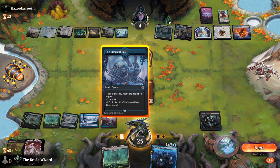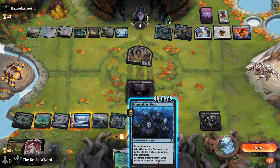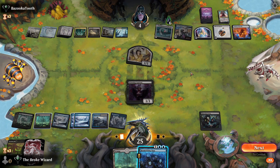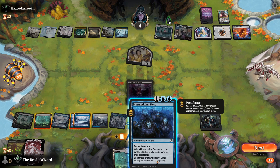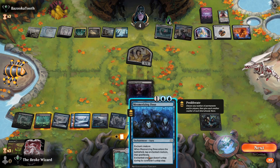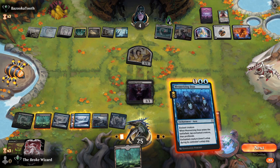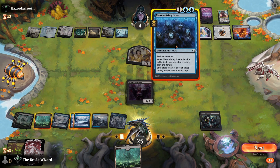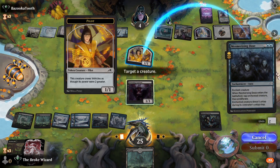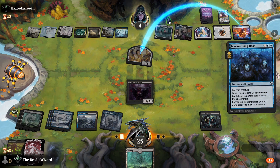We'll play this out so we can get another draw next turn. We can get them down two damage and tie something up — it's tapped, so the Bank Buster can't do anything. They can bring something in for it, but let's just do this anyway on their turn in case we draw a card that can handle it on our turn.